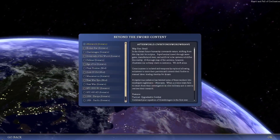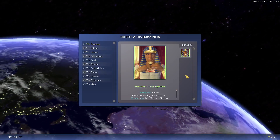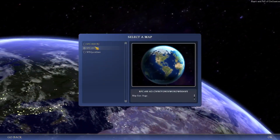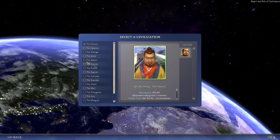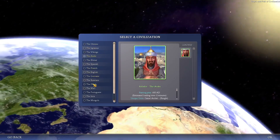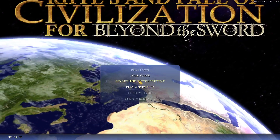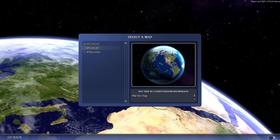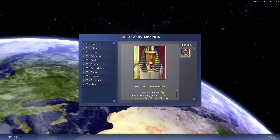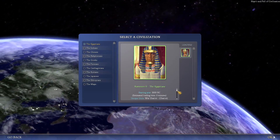This mod is quite nice because you have two start dates: you can start in 3000 BC or in 600 AD, and that changes the factions you can start out as. In 600 AD pretty much most of the civilizations are around, whereas in the 3000 BC scenario you essentially only have ancient civilizations to pick from.